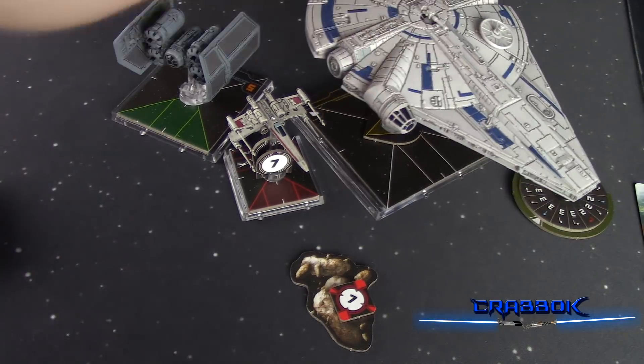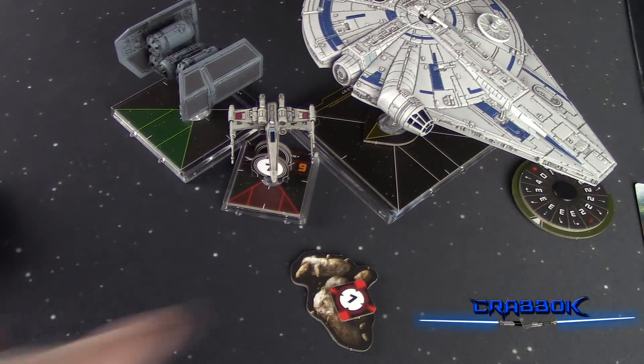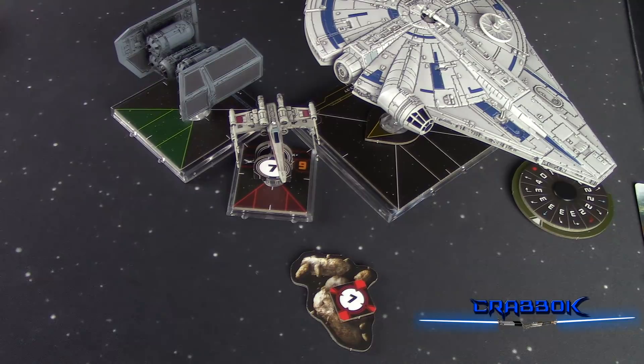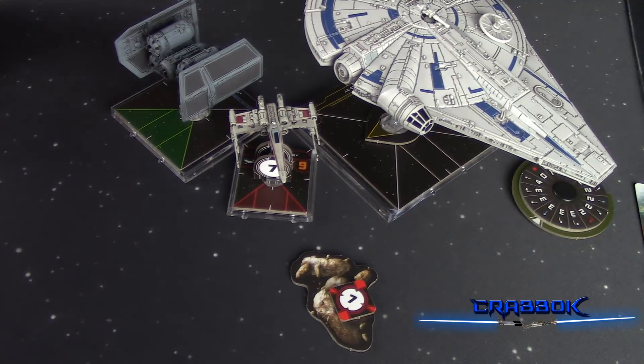At launch there are going to be lots of different factions — three available right now: Scum, Rebels, and Empire. We're also getting the First Order and Resistance as their own factions, which means T-70 X-Wings and First Order TIE/FOs are pulled out of the Rebellion and Empire respectively and added to their own faction. They've also announced Clone Wars factions — the Separatists and the Old Republic — coming in 2019. This game is going to have seven factions eventually. It's still to be seen whether Scum will span all three timelines, as characters like Jango Fett could arguably be placed in Separatists or Scum.